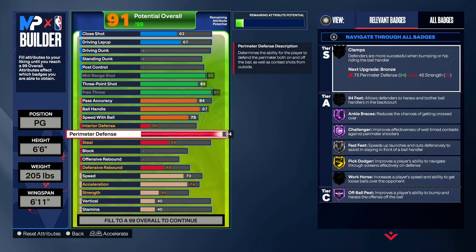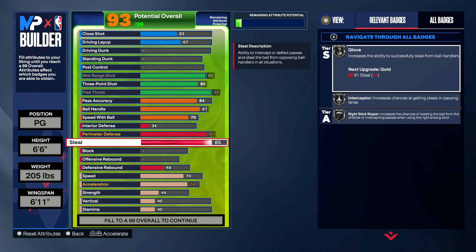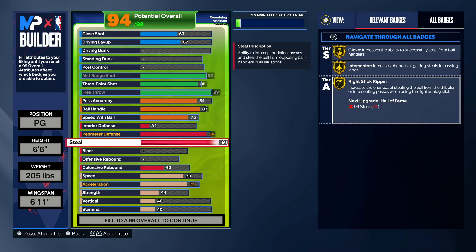With a 94 perimeter defense we can play on-ball defense ourselves — we don't even have to get a lockdown. A 94 perimeter defense will allow us to get bumpy, and we'll definitely play great defense in the 1v1 court. On offense you can cook because you have shooting and dribbling, and you can run with a lockdown — but you don't even need one on this build. This build is definitely good for pro-am as a secondary point guard and lockdown defender. For steal, you want a 91 steal on this build. With a 91 steal we get glove on gold, interceptor on gold, and right stick ripper on gold. We can definitely rip people and get interceptions.